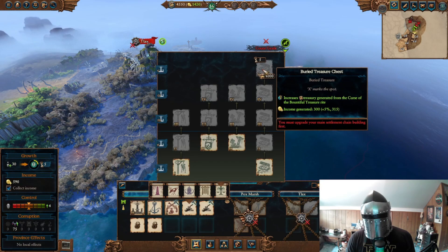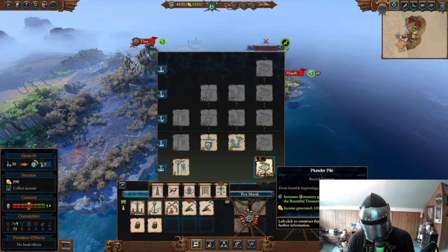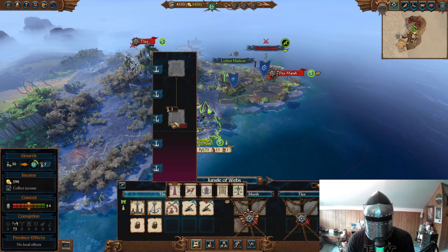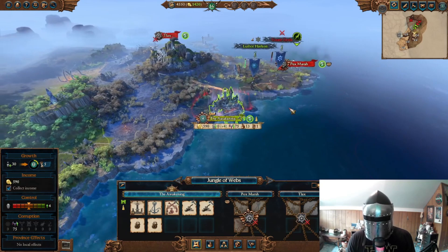They do have some unique buildings, like this one right here that increases the gain from a curse and bounties treasure. They also have one that causes debuffs to enemies — and I think to your armies as well — but then you get buffs after you get it up. That's a special round mark they have.